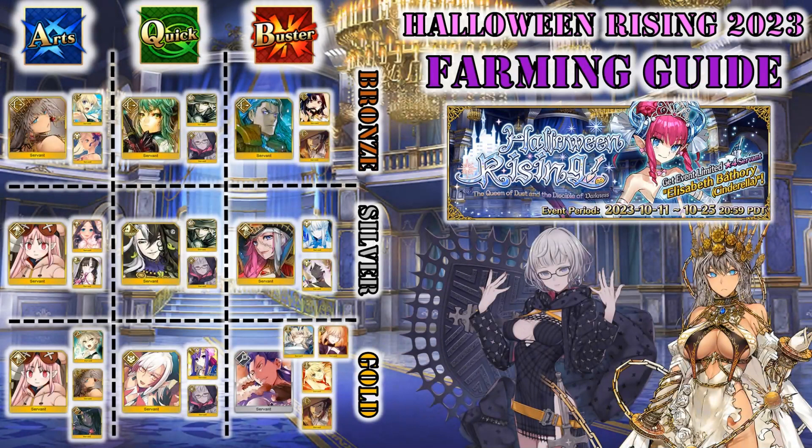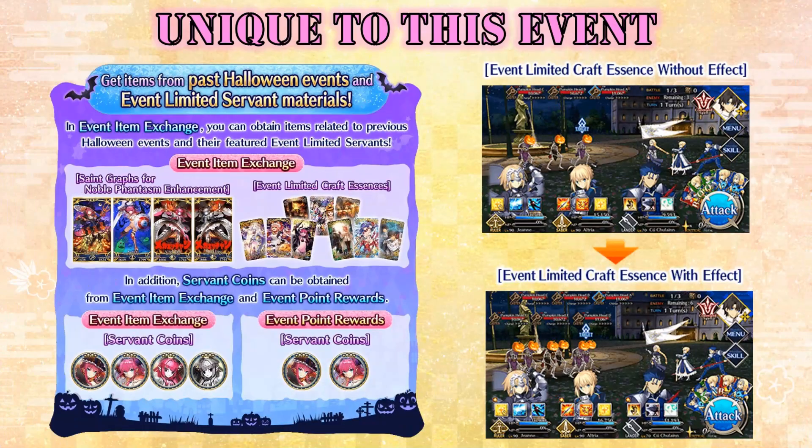Despite my very limited free time at the moment, I decided to make this guide for mainly 2 reasons. First of all, this event will give us a lot of goodies, in particular past welfare servants and CEs as well as their coins. But we can get much more stuff from this Halloween event, so you really don't want to miss out. Secondly, this event introduces a new gameplay change: now we can have up to 6 enemies in the same wave, just like with Lost Belt 6 story.